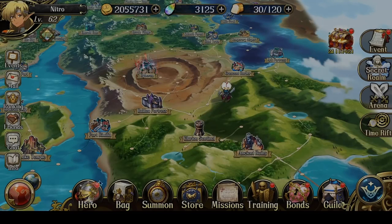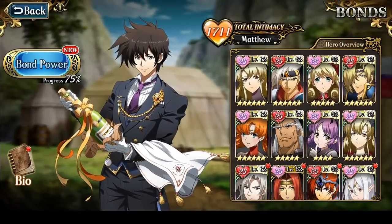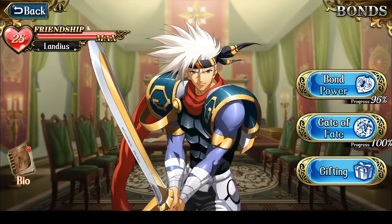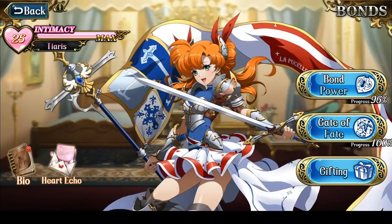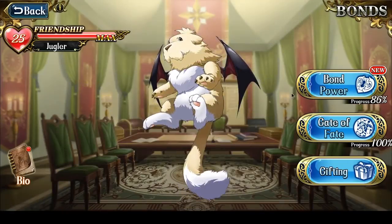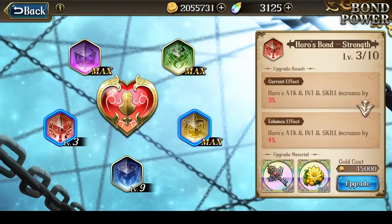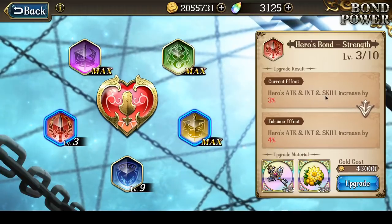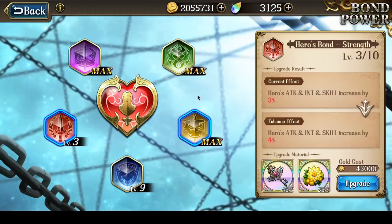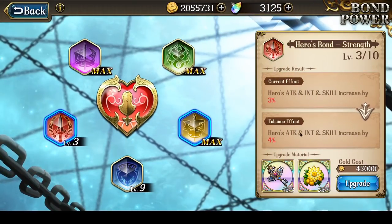So those are my 5 tanks. The last thing to cover would be their bonds. Landius bonds are fully upgraded — 96%. Juggler bonds are also fully upgraded, I think — 86%, because his Hero's Strength bond is not upgraded, it's at level 3. I started upgrading it a bit for the skill increase, but then stopped because I realized I don't want to PvP anymore. But if you do PvP, you'll probably have to start maxing out his strength bond, because the skill increase will help protect him against Omega.